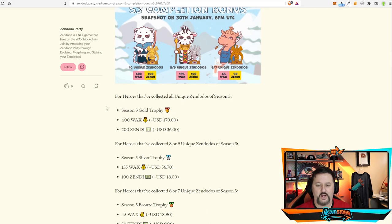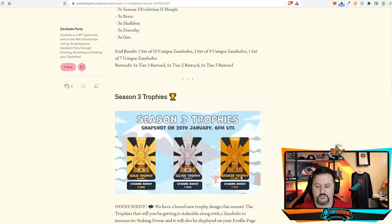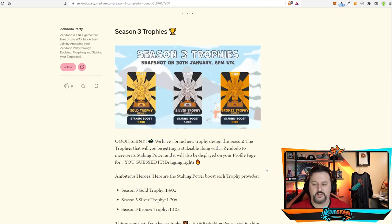It also tells you how much you get. If you get gold — all of them — you get 400 WAX, which is about $170 at the time of this video, plus 200 Zendi. I'm going to try to go for bronze in this video. They give away so much. And then you get trophies at the end which increase your staking — 1.4 for gold, 1.2 for silver, and 1.10 for bronze.